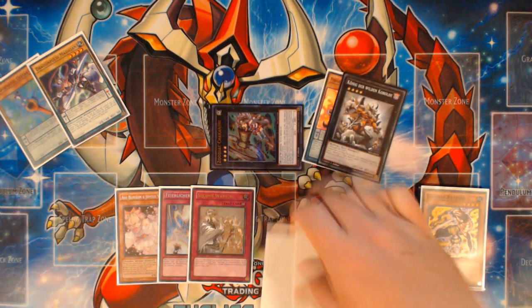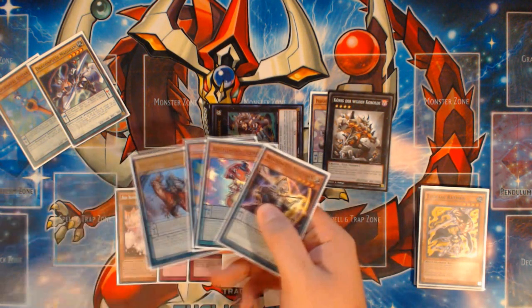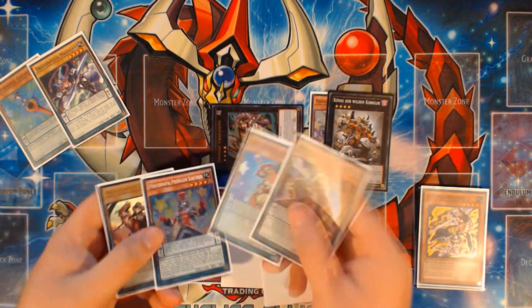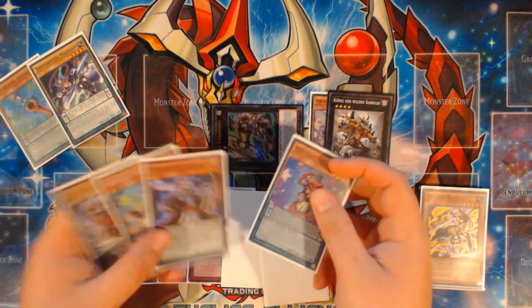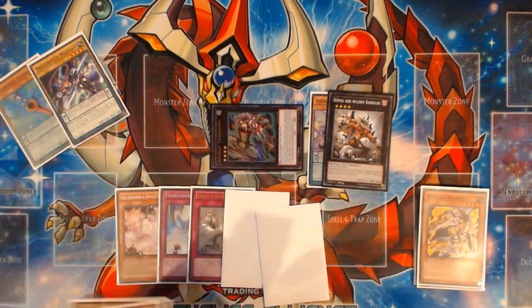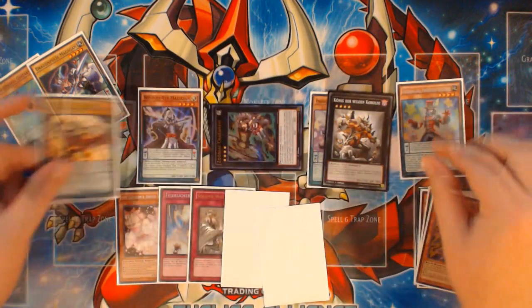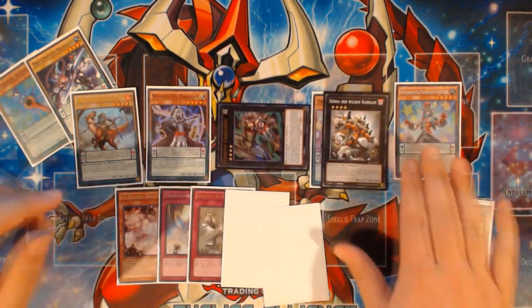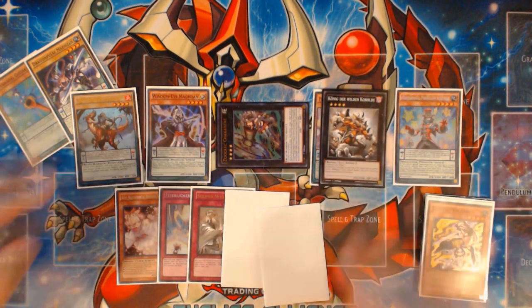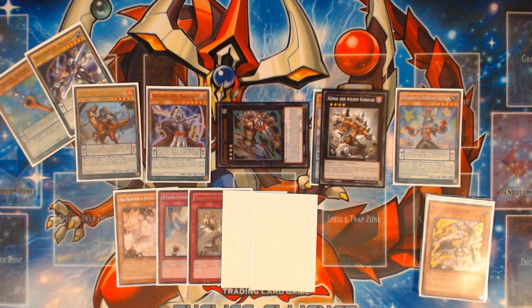Luckily, Wisdomye Magician plays well with Performapals. If there's a Magician or Performapal in the opposite scale, Wisdomye can destroy himself and place a Magician scale from your deck into your Pendulum Zone. So place Wisdomye next to G-Turtle in your scale, use Wisdomye's effect popping itself, and scale up with Dragon Pulse Magician. Now you've got a flexible scale — a one scale and a six scale — so you can Pendulum Summon even your Lizard Draw back if you wanted to. And you still haven't Pendulum Summoned at all.